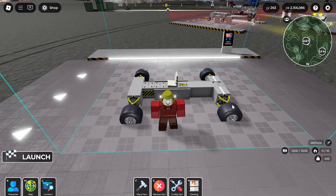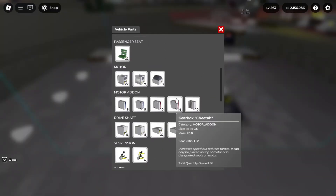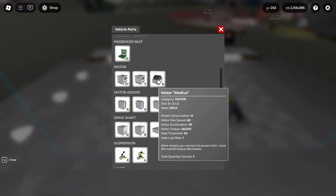Now let's talk about the red gearboxes: Reindeer and Cheetah. Ignore Cheetah — pretend it doesn't exist. Cheetah damages your torque so badly that it almost doesn't work at all, even if you have three Medius motors. I have eight Medius motors but you tend to go slower with any more than three.